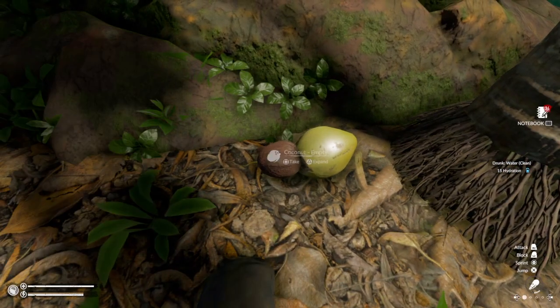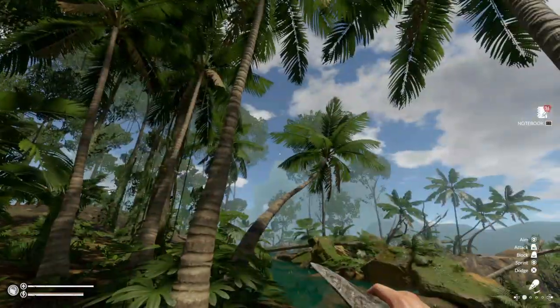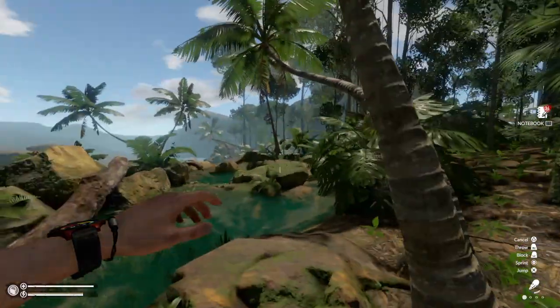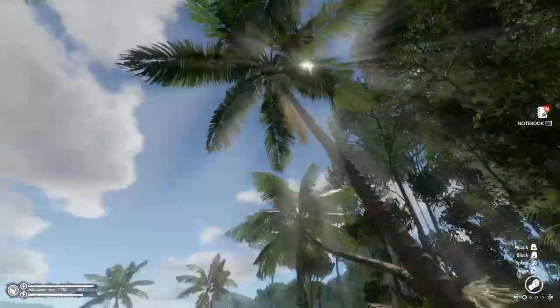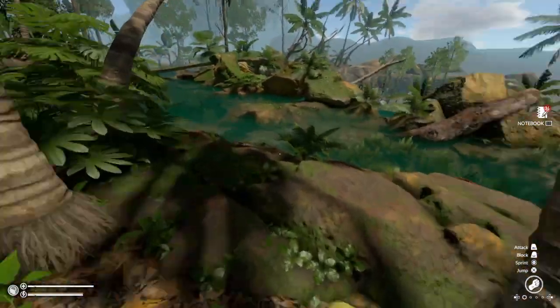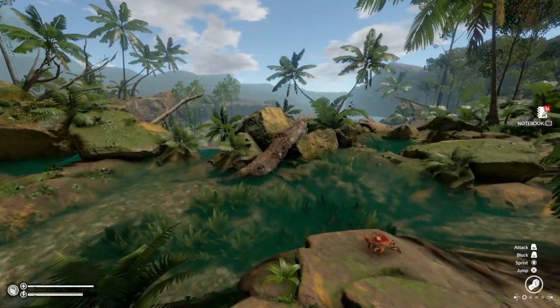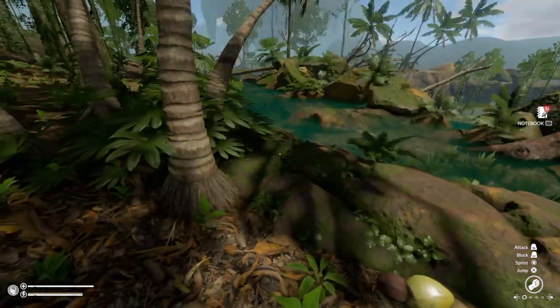So yeah, this is where you find the coconuts. If you do not find them in the trees, come back the next day and you will most likely find them. The most common places are around the rivers and natural palm trees. On the opposite side of the mountain there's a massive lake or river but you won't find coconuts there as that's swamp land.